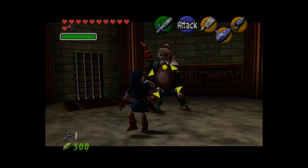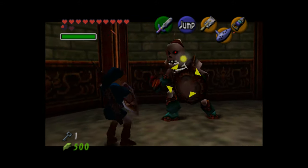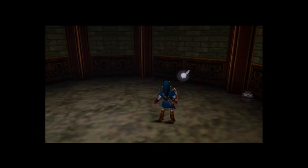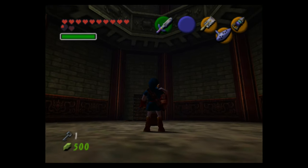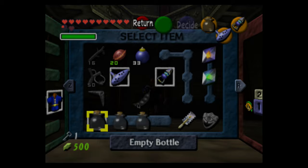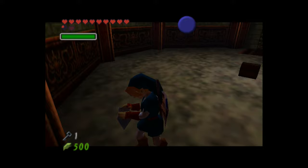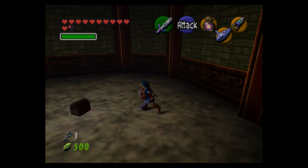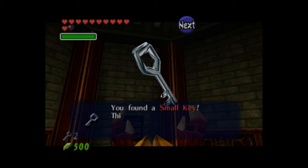These enemies are called Stalfos — another example of sword and shield enemies. Stalfos are not difficult in my opinion. The way you want to handle them is get close and swing the sword in a specific direction. If you hold the control stick to the right, Link should do a swing from left to right that gets past their shields, since they hold the shield on the left.